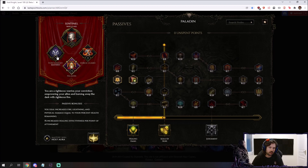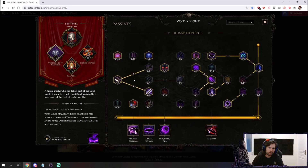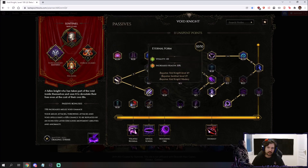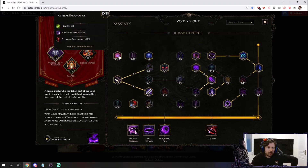We grab enough points to get Sigils of Hope. We're getting some elemental resistances that we need on the build. So if you need more than five points, just shift points from this HP into the resistances. If you put on your gear and you're still lacking resistances, just take points off this and put them here. Pretty straightforward. And then we go to the Void Knight.